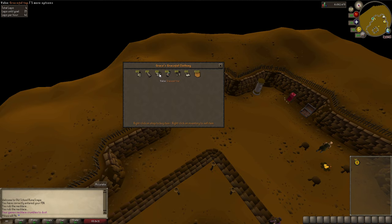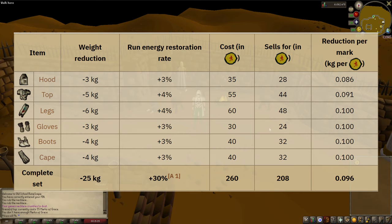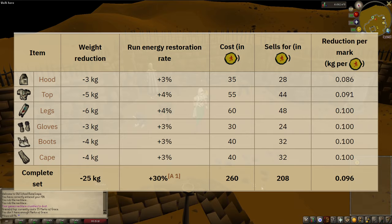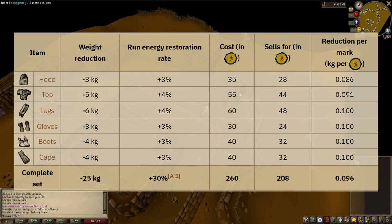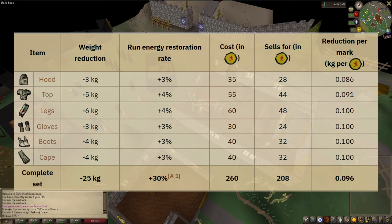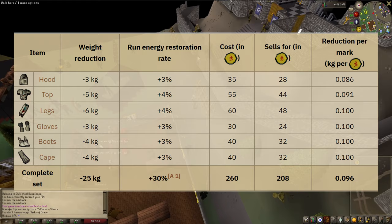After an update in January 2020, each piece of the Graceful set now increases your run restoration individually. When wearing the full set it adds an extra 10% on top of that. For example, the hood gives a +3% run restoration increase and a -3kg weight reduction. Wearing each piece individually gives a total of +20%, but the full set bonus brings it up to +30% run energy restoration.